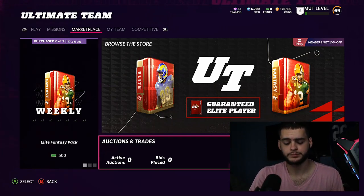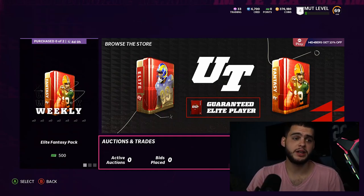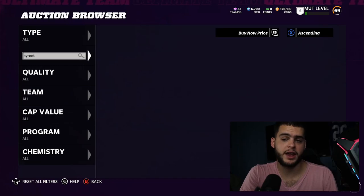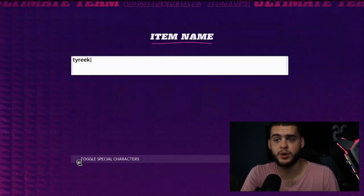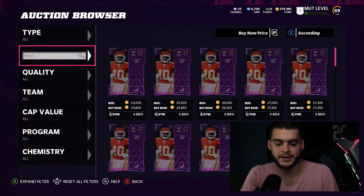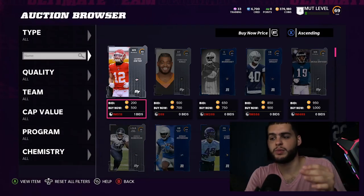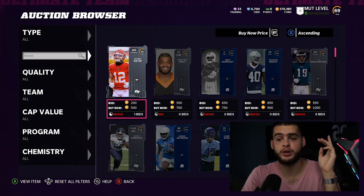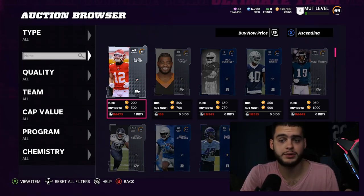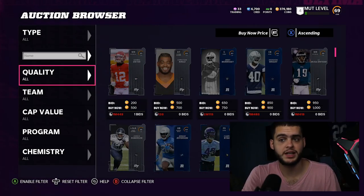One rule: we skip offensive line, defensive line, kicker, and punter. Offensive line takes a while to go through and honestly there's no such thing as a meta offensive line. There are good run blockers and good pass blockers — if you pass a lot, go pass blocker; if you run a lot, go run blocker. For a balanced option, get a top-tier guy like Larry Allen when he comes out.